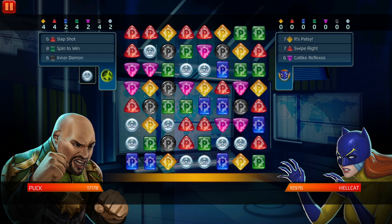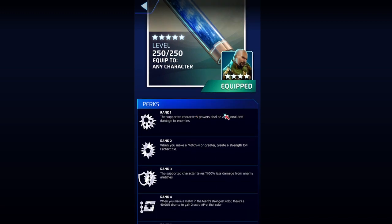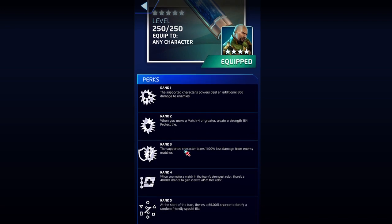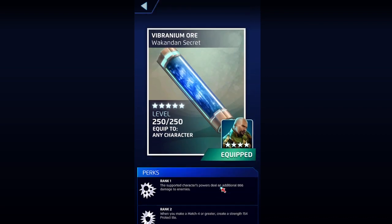Puck — you need to deal damage with projectiles. Vibranium Warp is, in my opinion, the best one. If you get one or two match-fours you basically win the game. When you make a match-four or greater, you create a strength-154 projectile. The supported character takes 11 less damage from enemy matches. When you make a match in the team's strongest color, there's a 40% chance to gain extra AP of that color. At the start of the turn, there's a 65% chance to fortify a random friendly special tile — that's good against Hellcat.